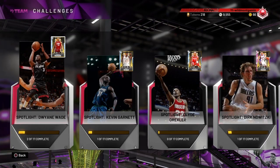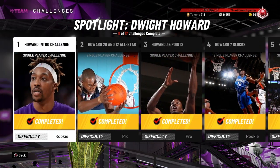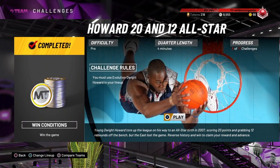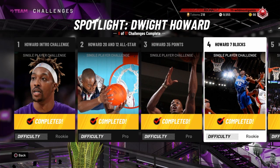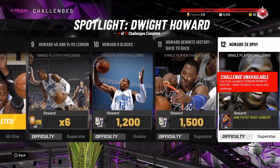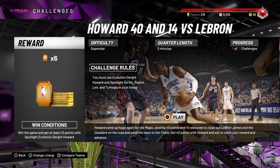Back to the spotlight challenges. A lot of you guys have been telling me you need help with this Dwight Howard spotlight challenge. Most of these are relatively easy. I'm going to hop into one game and show you what I mean. The first one, all you really got to do is score. Same thing for the 20 and 12 — if you don't know how to get rebounds, especially against teams that don't have shooters on the floor, all you pretty much have to do is just flop. The one most people have the most trouble with is the blocks, and I'm going to show you how to get those blocks relatively easy, because in the first game I got like 10 blocks — it was super easy.